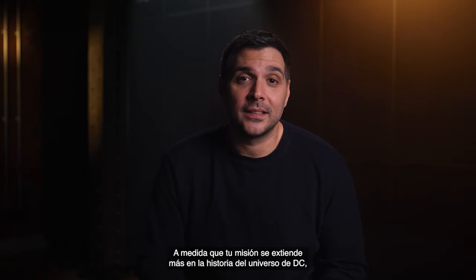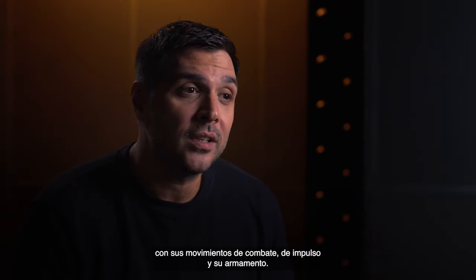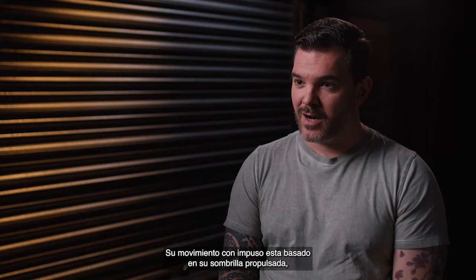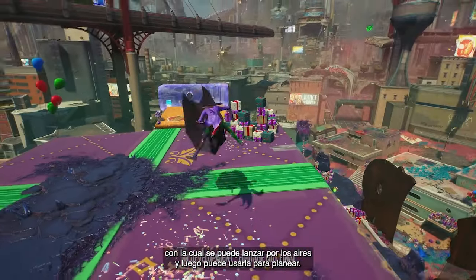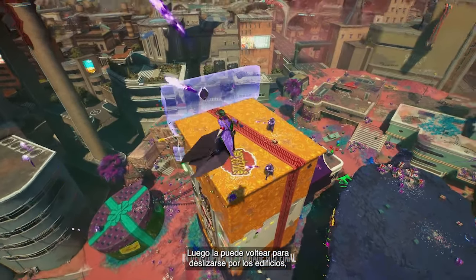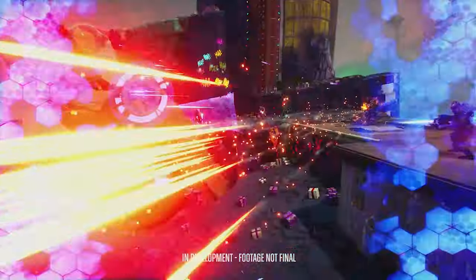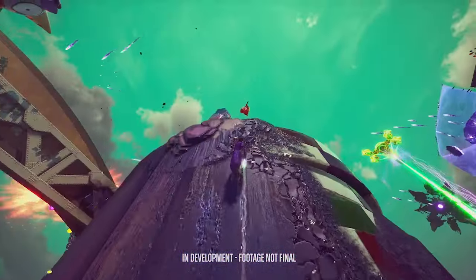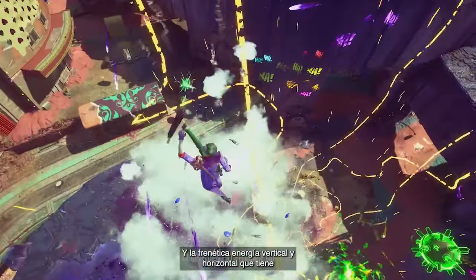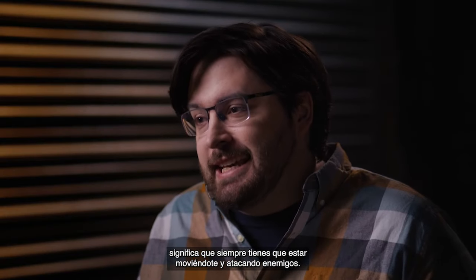As your mission expands deeper into the lore of the DC Universe, this new version of the Joker will join your fight with his unique combat, traversal, and weaponry. His traversal is all based around a rocket-powered umbrella, which he can blast himself into the air with and then use to glide around — and then he can actually flip that down to grind along buildings, knocking enemies out of the way. The frantic vertical and horizontal energy that he has means you've always got to be moving and always attacking the enemies.